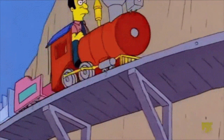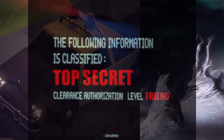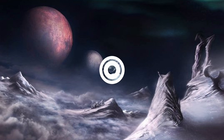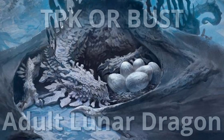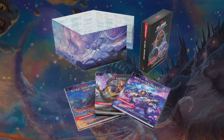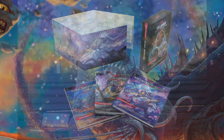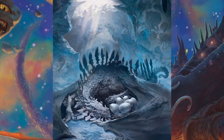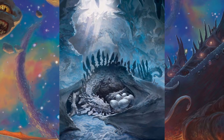And to keep this party train moving, and not to alert the authorities about any highly classified information I may be leaking about dragons on the moon, today's video is TPK or Bust: the Adult Lunar Dragon. For a little context, Spelljammer is actually the D&D in space expansion that I can't help but feel disappointed that I pre-ordered. But unlike my disappointment for the purchase, this dragon actually had me pretty excited to have invested into.